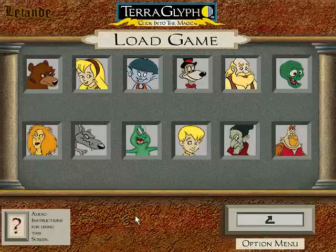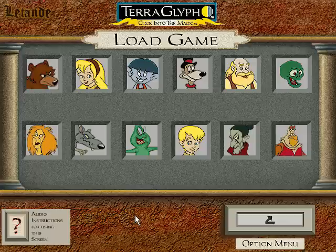This screen allows you to load a previously saved game. To load a saved game, just click on the picture in the position in which you saved it.